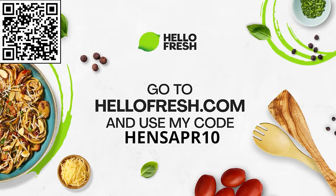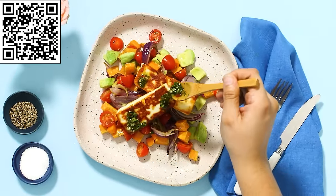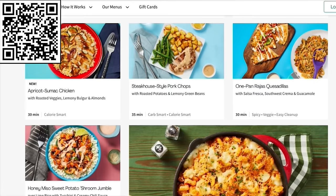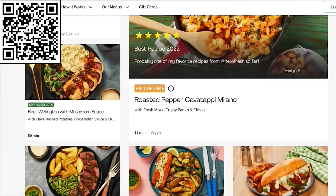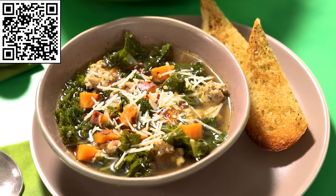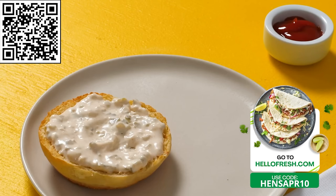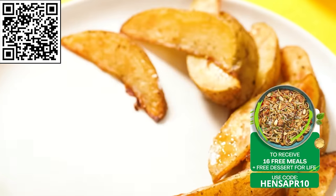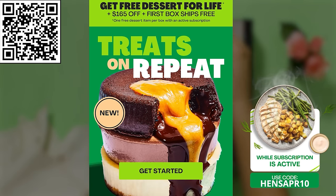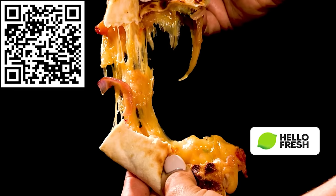But before we move on to the next game, I want to thank the sponsor of today's video, HelloFresh. If you're looking to save money but still have a delicious and healthy diet, say hello to HelloFresh. I've been partially using HelloFresh for a year now and absolutely love it. With 45 plus recipes and even more market items, just choose your recipe and select the delivery date. HelloFresh handles the meal prepping and the shopping. You'll get a free dessert for life — one free dessert item per box while your subscription is active. Click the link in the description or use my code. Now let's get back to the video.